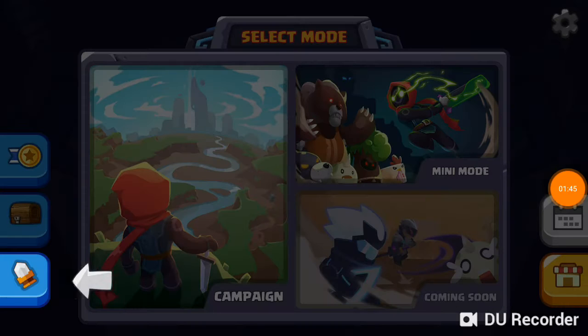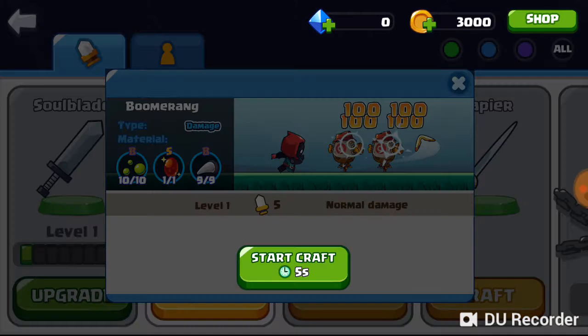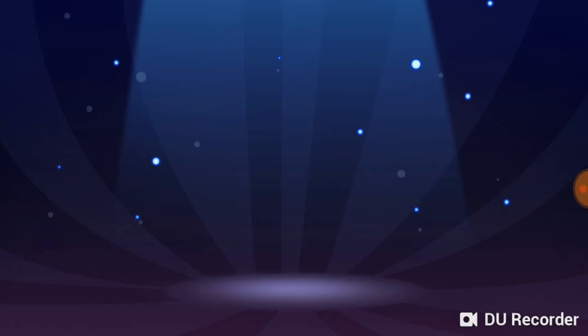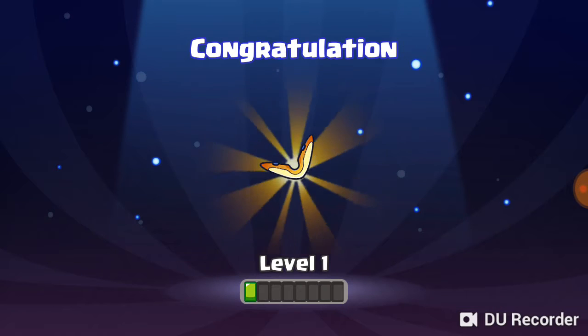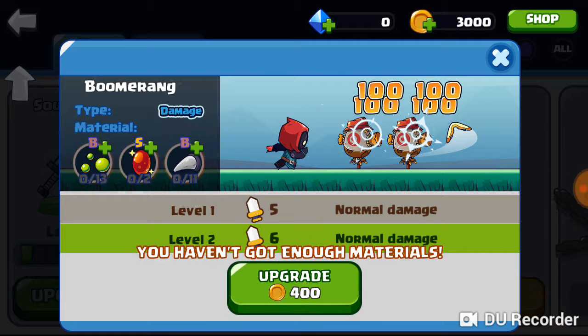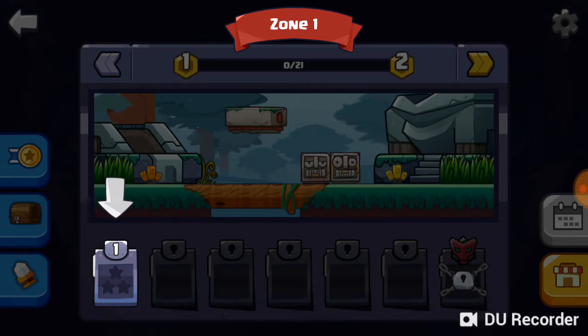That's how we jump to portals, okay we're doing good. There's campaign mode, mini mode, and coming soon. All right, craft a boomerang — start craft, it'll take five seconds. Boom, I get it, boomerang! I'm just kidding guys, I'm mad corny. Upgrade for 400 gold but we only have 300, we haven't got enough. I'm upgrading — oh, we need material, we gotta do some campaign mode.